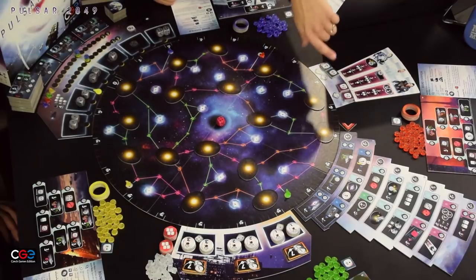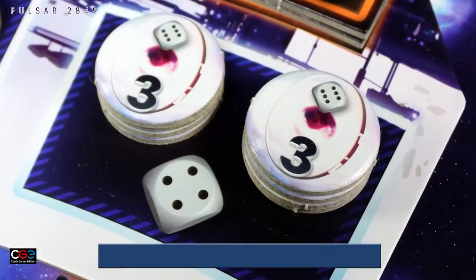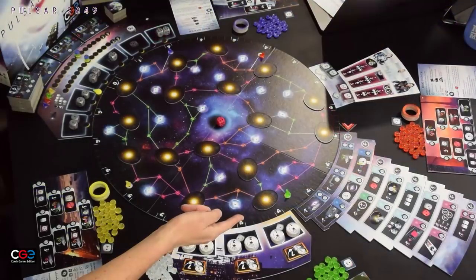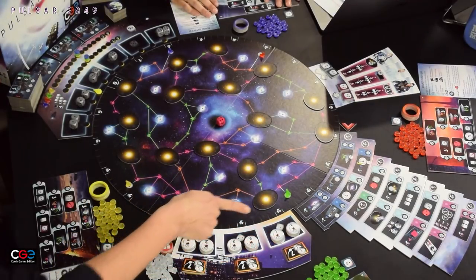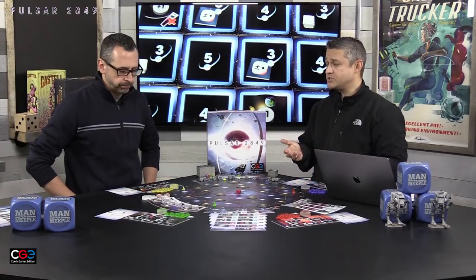You're going to have gyrodynes over here — they require a specific number of dice not only to acquire them but also to use them. Everywhere on the board there's a lot of information, but it's all useful. Anywhere you see a die symbol, you know on your turn you can use that die to do that action. For example, a one will get you one gyrodyne, a two will get you another, and the gyrodynes themselves have another little die — once you have them on the board you can activate or flip those. Right above those are scoring markers for acquiring two of a specific type.